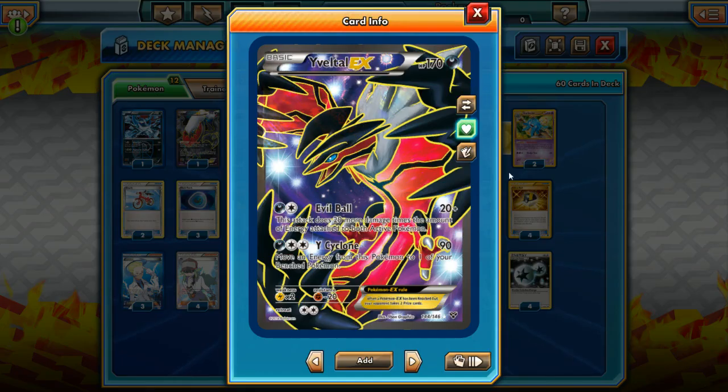The main attacker of the deck is Yveltal EX. It has the Evil Ball attack — 20 plus 20 more damage for each energy attached to both active Pokemon. So this is Mewtwo's X-Ball plus 20, and it gets the benefit of being a Darkness-type Pokemon, which means we can take advantage of a card like Dark Patch, which we'll get to in a little bit. Evil Ball is an absurdly strong attack, and you'll be amazed at how quickly that damage adds up. If your opponent has any energy on their Pokemon, they're pretty much toast when Yveltal EX comes in to attack.